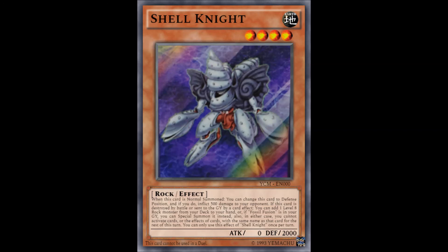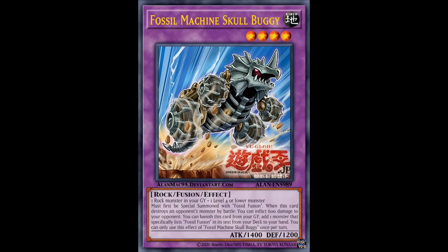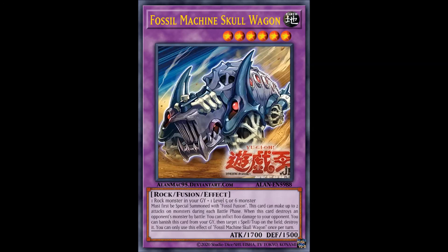Now we move on to the last three monsters — fusion monsters — the Skull Machine lineup that was missing from the anime. Skull Machine Skull Buggy has crappy stats, a horrible effect, and is outclassed by its level 6 variant Skull Wagon, which didn't even have an effect in the anime. It's kind of disappointing that this is the most basic stuff they could have come up with for cards which didn't even have effects. Blizzard Wolf from the Glacial Beast archetype was better than this. Skull Wagon can attack twice, but his attack is only 300 stronger than Skull Buggy and it's more difficult to summon. The burn damage is kind of sizable but not worth it.